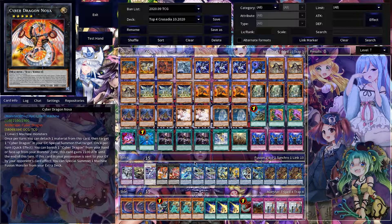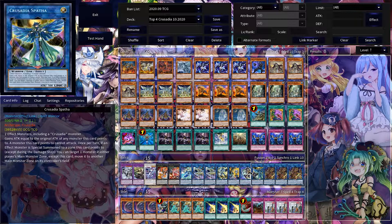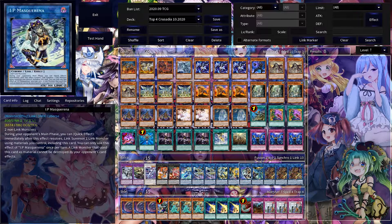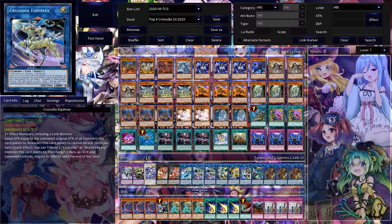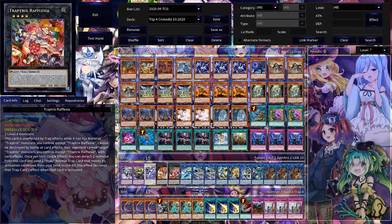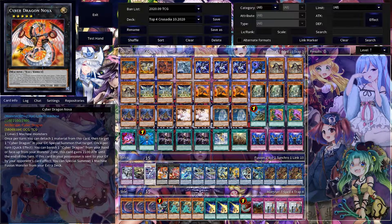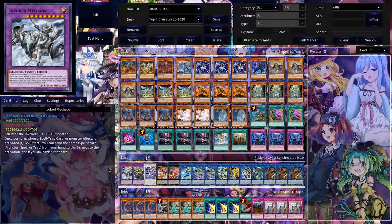Here's where it gets a little interesting — the extra deck. You're playing the basic lineup for Crusadia: triple Magius, one Spatha, one IP Mascarena, one Regulex, one Halka Fibrax, two Equimax, and one Astrum — or Avermax, I don't know why the picture hasn't updated yet. And then for the rest you have a Rafflesia, Cyber Dragon Nova, Quantum Dragon, Entes, and Mechava.